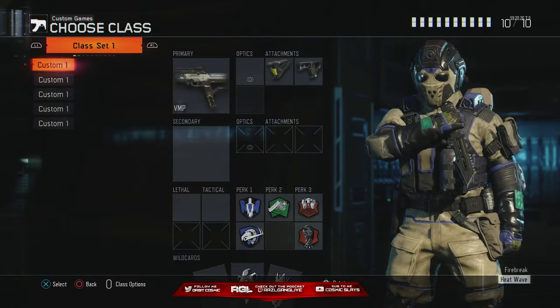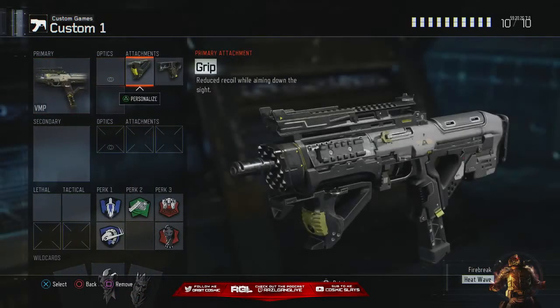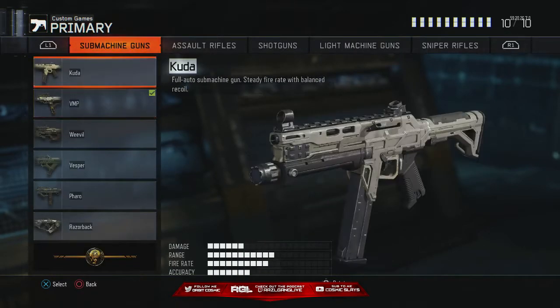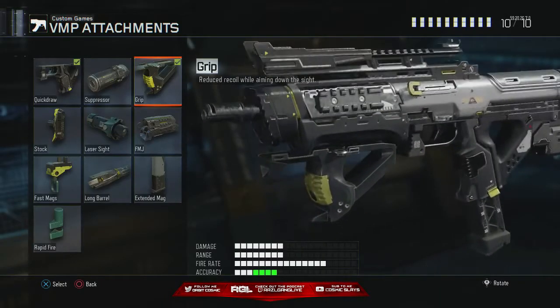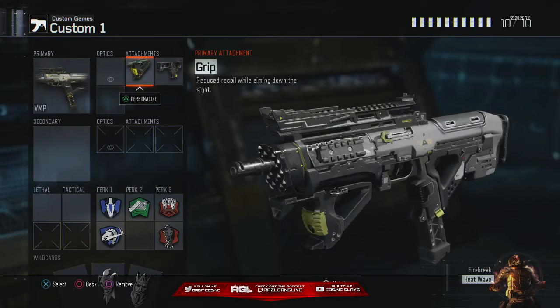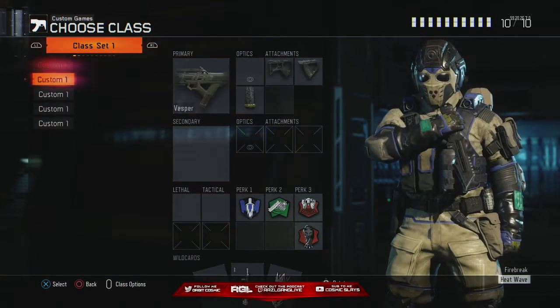So if you're a slayer, you have to use the VMP or the CUDA — either one. It doesn't matter which one you like. I prefer the VMP because it has a faster fire rate than the CUDA. The CUDA kills faster, but a faster fire rate is better, so this is what I'm rocking right now. These are all my S&D classes.